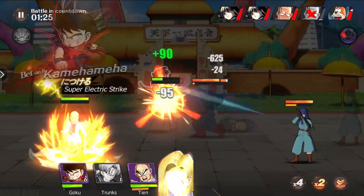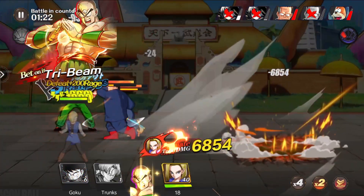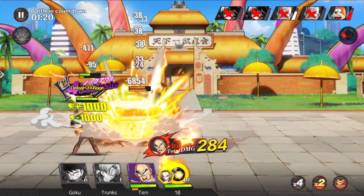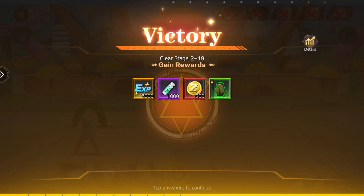Hello, you beautiful people and welcome back to the HikerPlays video. Today we are playing Saiyan Battle for Supremacy. The Android name is Universe Warrior Epic Conquest, and today we're going to be showing the nine gift codes that are currently available in the game.